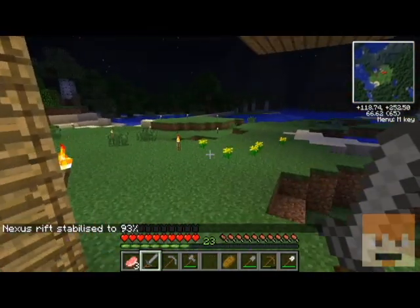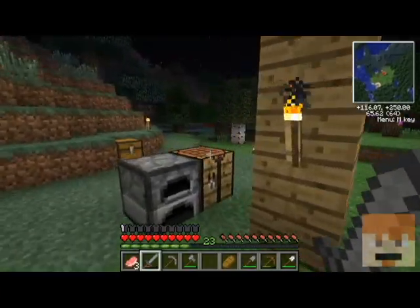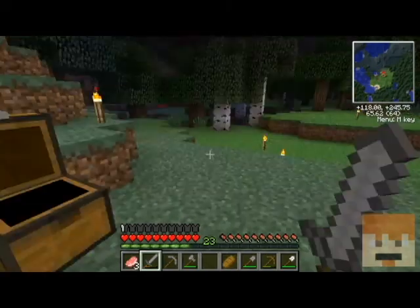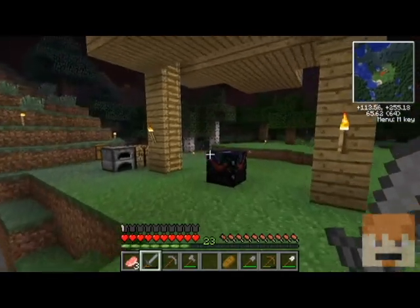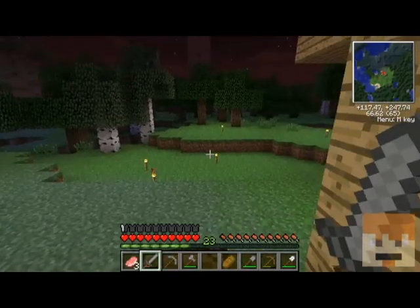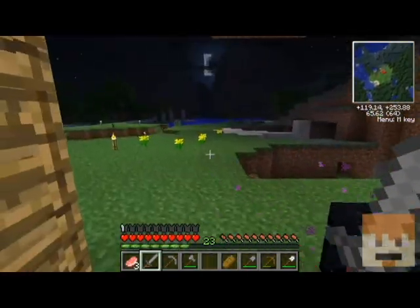When you see the HP going down, that means the zombies are actually attacking the Nexus and they're winning. If they kill it, whoever's soul is bound to the Nexus dies — which means us. I think that'd be a good place to end the Let's Play if the Nexus explodes, then we'll start a new season. So we're going to try to hold out as long as we can and defend this one.